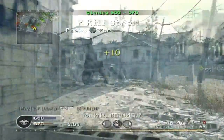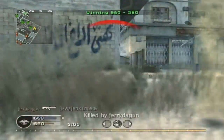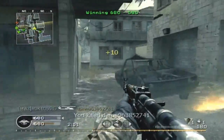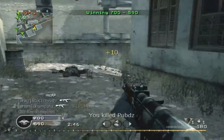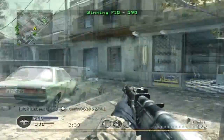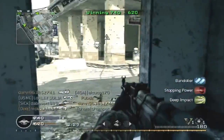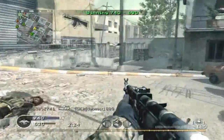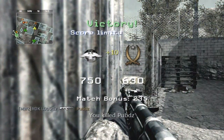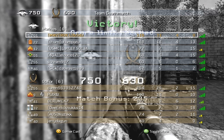We pick that guy off the wall — I could have sworn I got that guy but obviously he got me first. Be sure to put in the comments below what particular attachment or unique item like the riot shield or blast shield you're most looking forward to trying out. And that's the game — we win 750 to 630, I go 31 and 8. Hope you guys enjoyed it, please be sure to rate the video and tune in tomorrow — we'll be at Day 10. You guys take it easy.